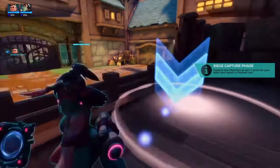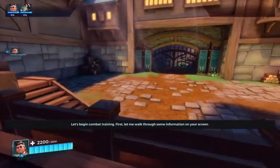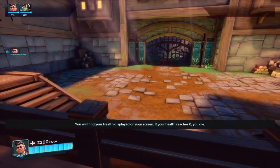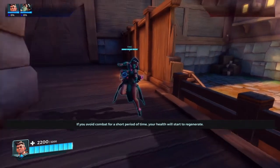It's pre-game right now. Let's begin combat training. Let me walk through some information on your screen. You will find your health displayed on your screen. If your health reaches zero, you die. If you avoid combat for a short period of time, your health will start to regenerate.